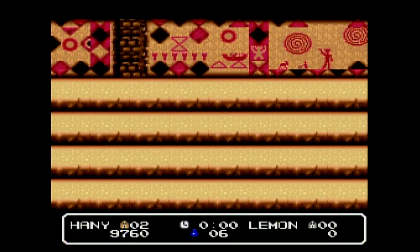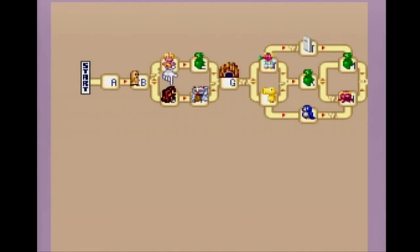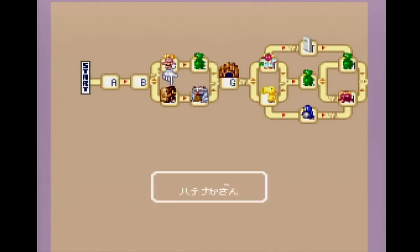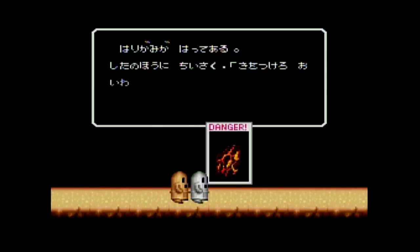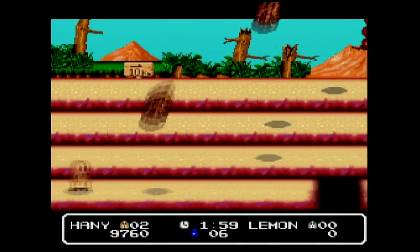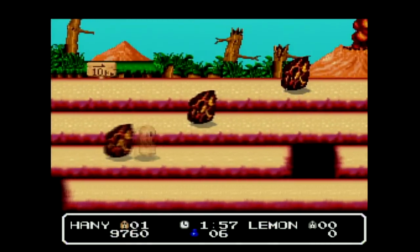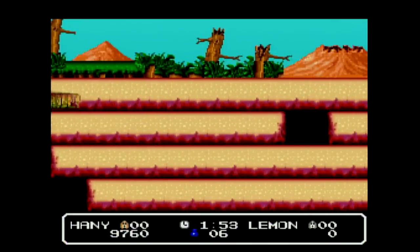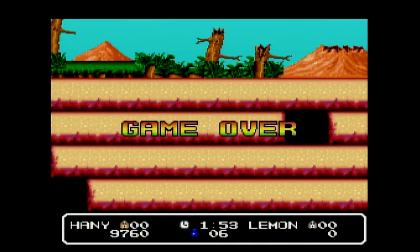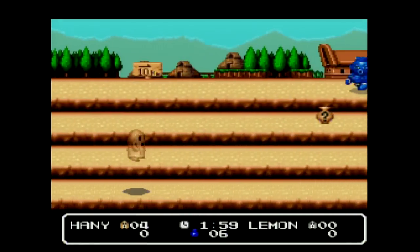All right, now we're going back to the other level. I'm going to try the other path just to see what's there. Okay — 'Danger' — that's always a good sign. I think I chose the wrong level — that is tough. All right, back to the very beginning again — not choosing that path this time.